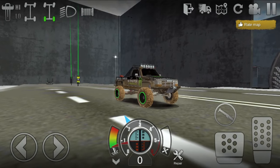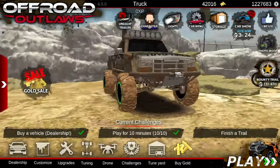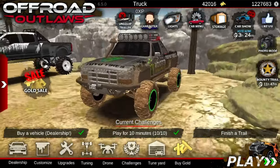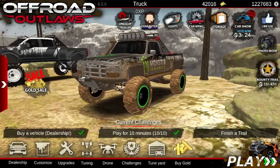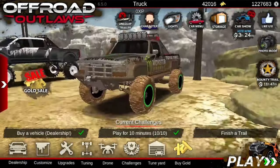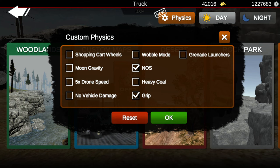Now I'll show you how to make tons of gold. The first thing you want to do is find a truck — this one I have right here is the perfect vehicle. You don't want it to be too stiff; you can't have too stiff suspension, but I think this one is pretty good. Go ahead and click play, then turn on grip and NOS if you have the elite membership.